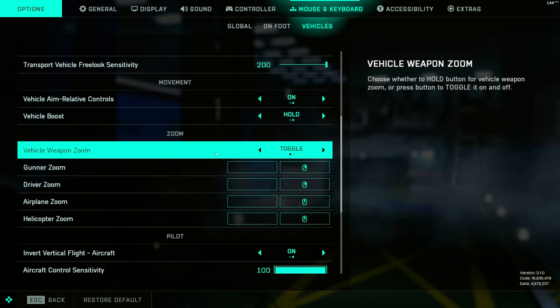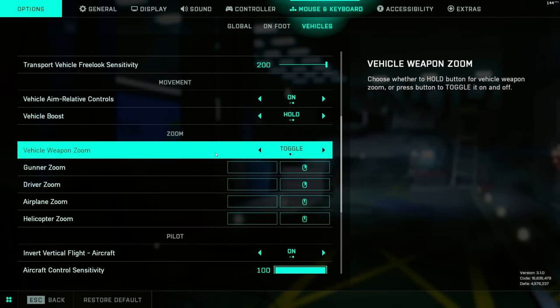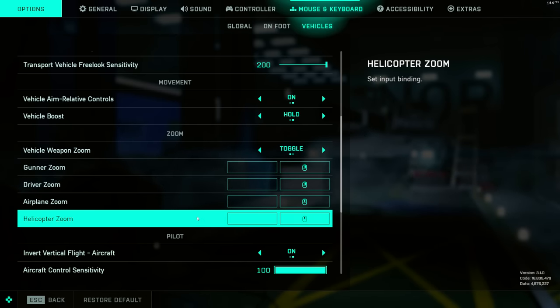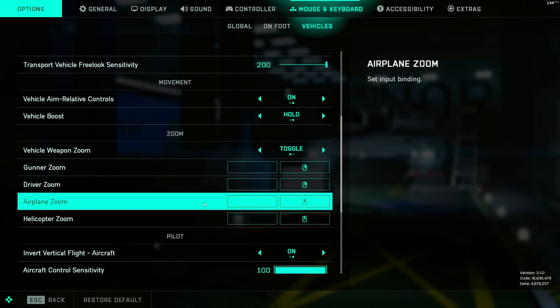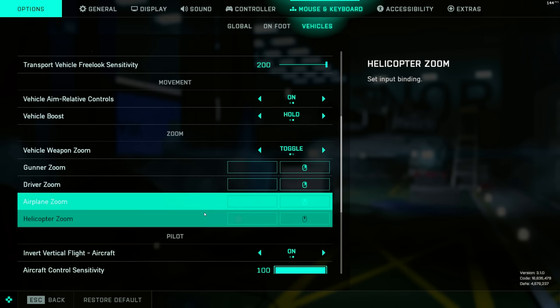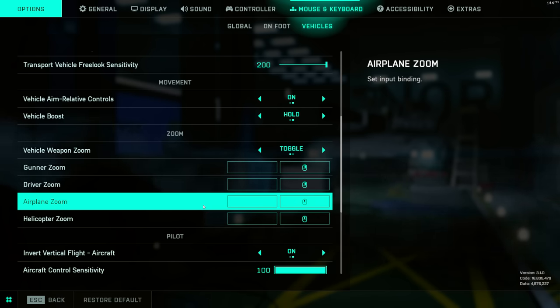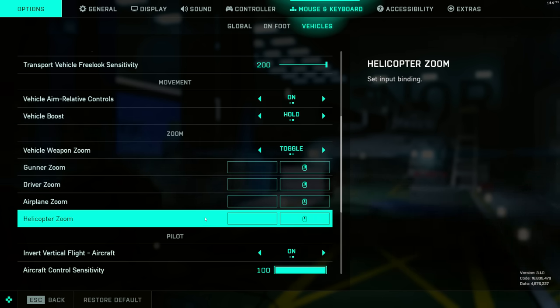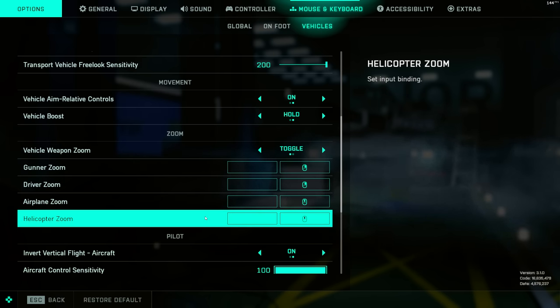Weapon Zoom I prefer to have as Toggle rather than Hold — just seems easier to me. Gunner Zoom and Driver Zoom I have on right-click, but Airplane and Helicopter Zoom I rebind to the middle mouse button, because I prefer to have right-click as the rear view camera. That may be because I'm used to it from previous Battlefield games like BF4, but if you're used to having rear view on the middle mouse and zoom on right-click, that's absolutely fine — just do whatever works for you.